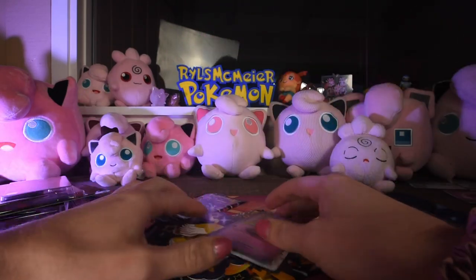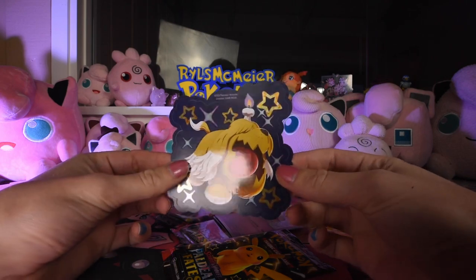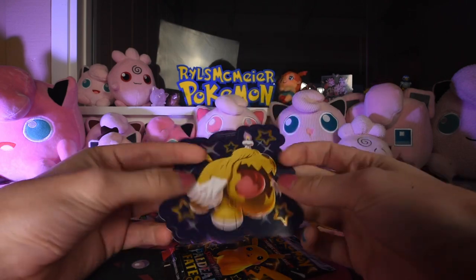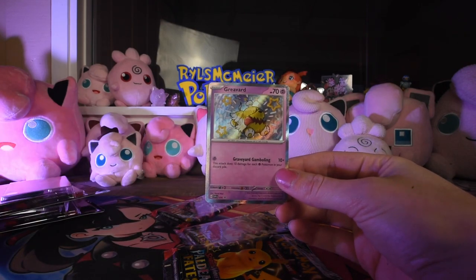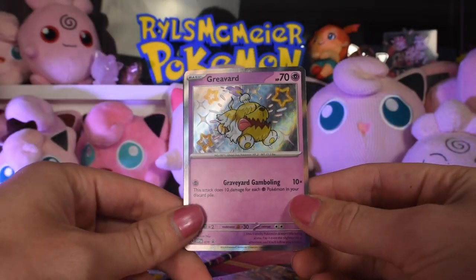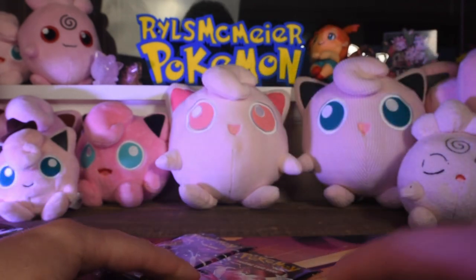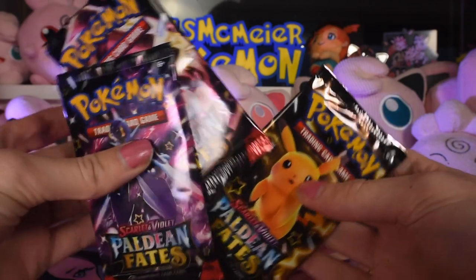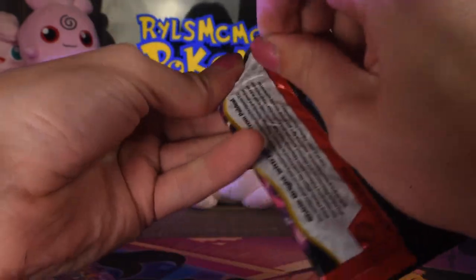Here's what we have in the blister. Here's our paper sticker - not the best quality but it's a sticker. Our promo number 70 in the Scarlet Violet promo set. Cute. And then a code card - giveaway at some point during this video. Let's open these three boosters and then we'll do the same thing for the next two sticker collections.